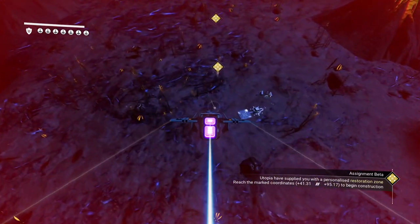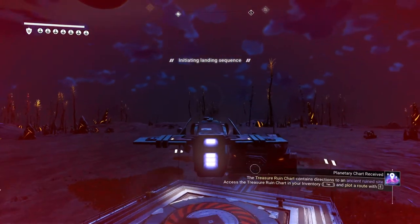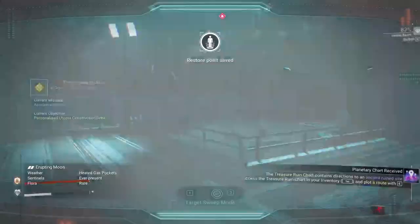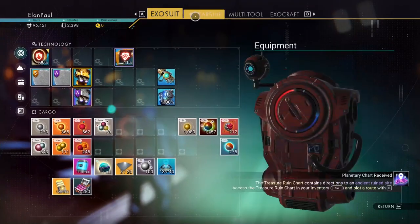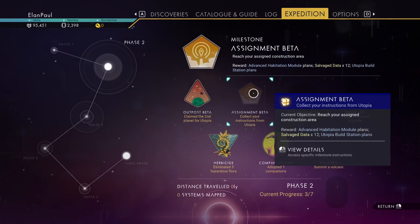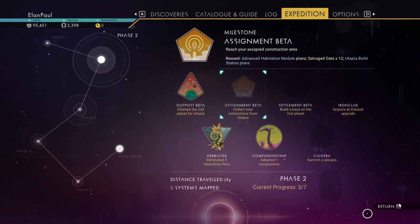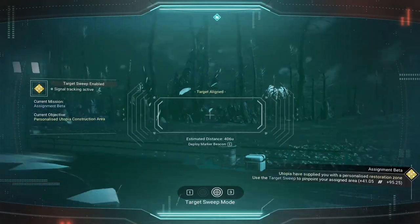We've got some volcanoes nearby — look at that, isn't that special? Please tell me that's where our base is going to be. We don't have to use any launch fuel. It's 400 units that way. Is there anything on my ship we need? We can leave it all here. We're going to be putting down our base computer, build a little bit, take a picture of it, and then get an exosuit upgrade and visit the volcano. We can leave our ship here — it's 400 meters that way.